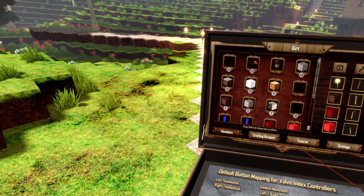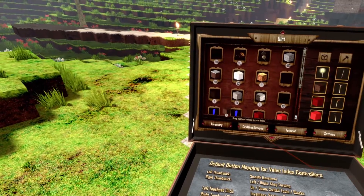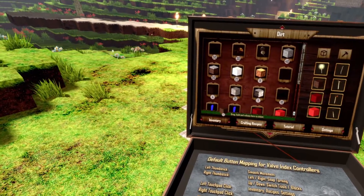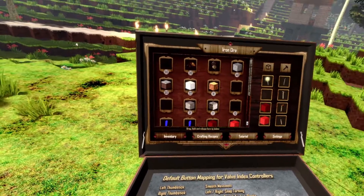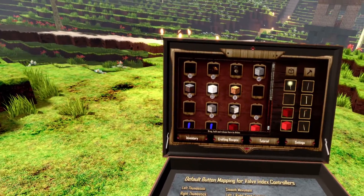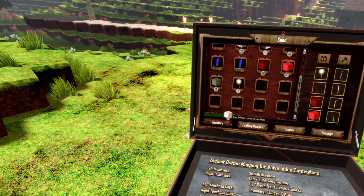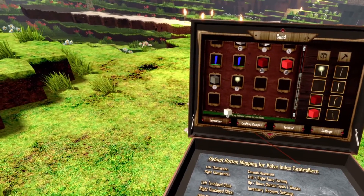Once more: just grab it with the trigger, pull it over the bar, wait till the bar is fully charged, and release the trigger. That will delete the item. And that's actually the fastest way to get rid of items from your inventory.